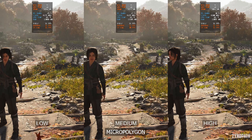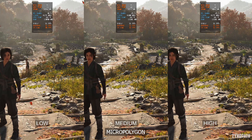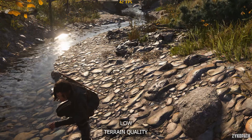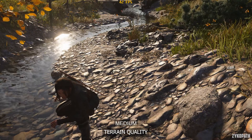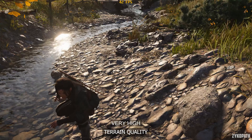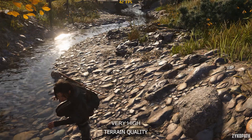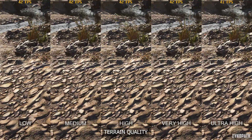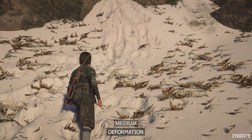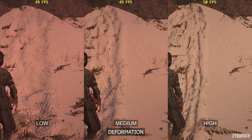The micro polygon setting adjusts the memory allocated for virtual geometry rendering. I wasn't able to notice any immediate differences in image quality, but VRAM usage increases a bit with each option. The terrain quality setting controls terrain tessellation and its rendering distance, with each option gradually increasing terrain quality. All options perform similarly except for ultra high, which slightly lowers performance further — which is why I recommend very high for the best balance. The deformation setting increases deformation quality with each option, and performance seems to be the same across all options. I recommend high as it looks the best at no measurable cost.